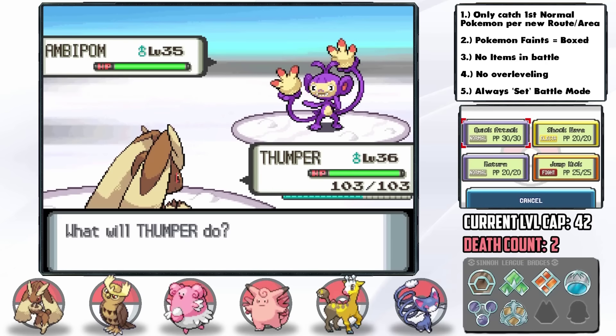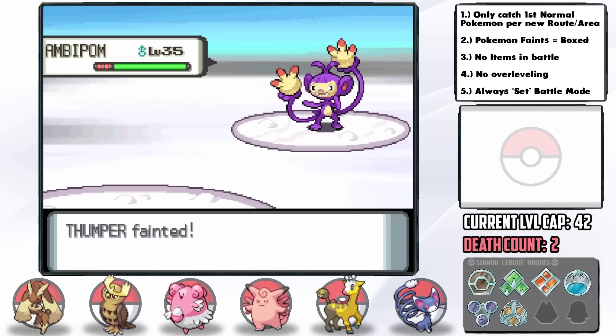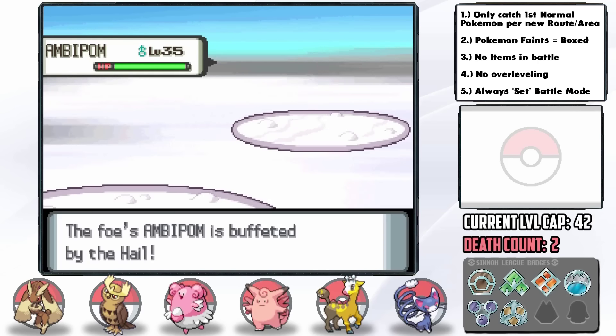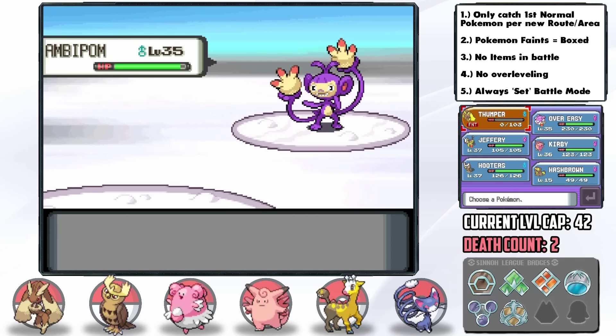Jump Kick misses and we take huge recoil. I'm still thinking it'll be fine since Ambipom can't do much damage to us — but then it crits us to take Lopunny out. Our longest standing Pokémon and honestly one of our best with its Speed, Return, and future type coverage. Jump Kick has 95% accuracy so something with a 5% chance happened, and then something with a 10% chance happened consecutively. I was so mad.